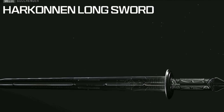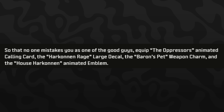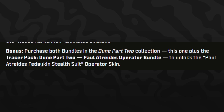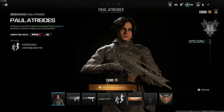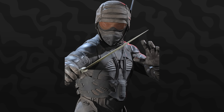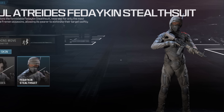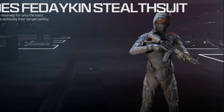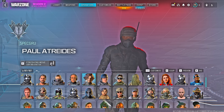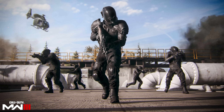Additional cosmetics include the Oppressor's animated calling card, the Harkonnen Rage large decal, the Baron's Pet weapon charm, and the House Harkonnen animated emblem. Bonus: purchase both bundles in the Part Two collection — this Harkonnen one plus the Tracer Pack Dune Part 2 Paul Atreides operator bundle — and you'll unlock the Paul Atreides Fremen stealth suit operator skin. It appears you need to own both bundles; buying only one won't unlock it. The Fremen stealth suit is just a separate operator skin with the same voice lines — no extra blueprint or bundle content.